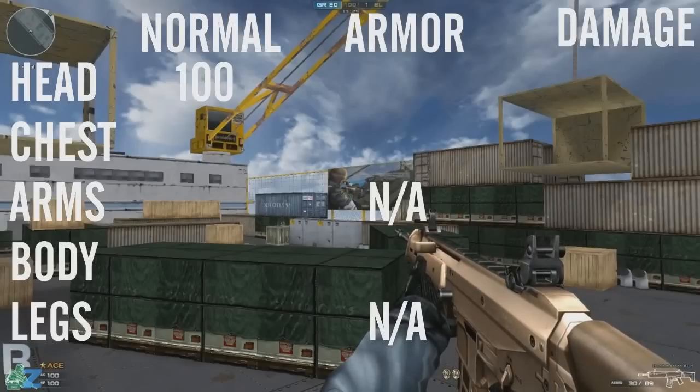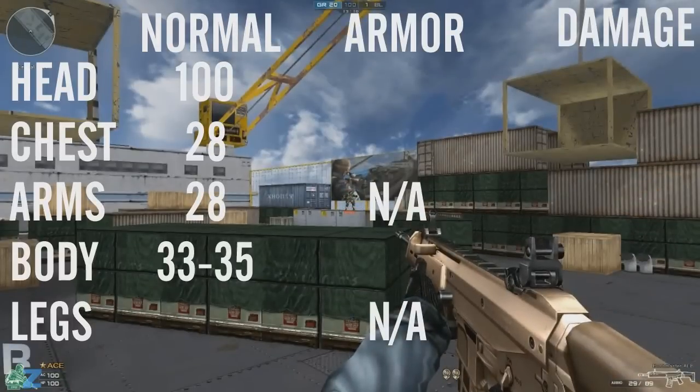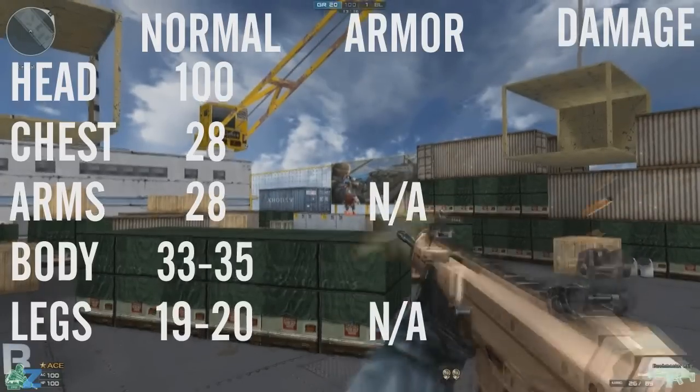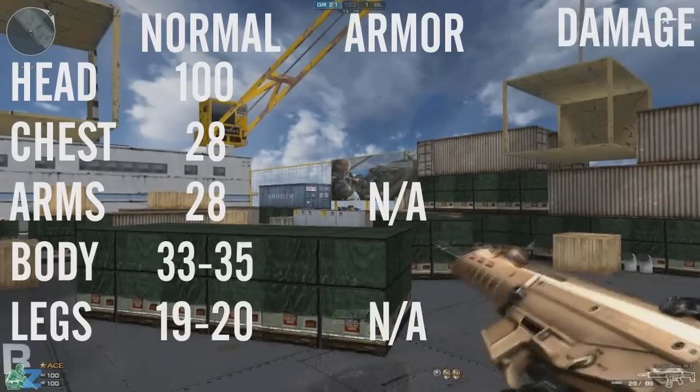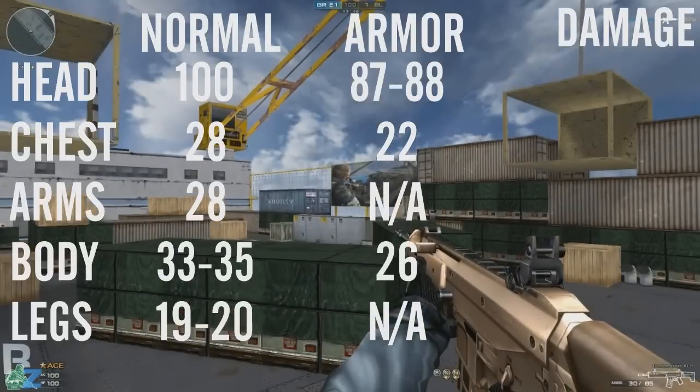At mid range you'll still do 100 to the head, 28 to the chest and arms, between 33 and 35 to the body, and between 19 and 20 to the legs. With armour you'll do between 87 to 88 to the head, 22 to the chest, and 26 to the body.